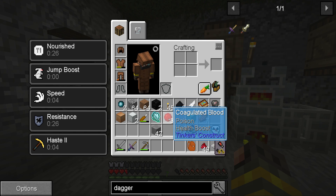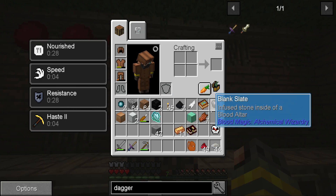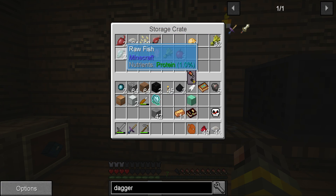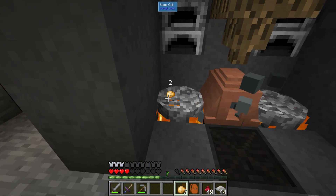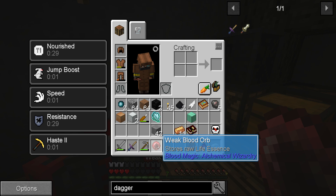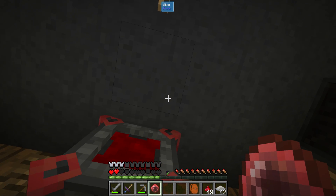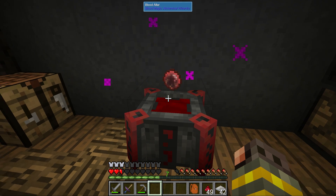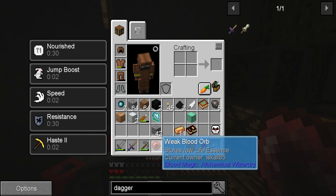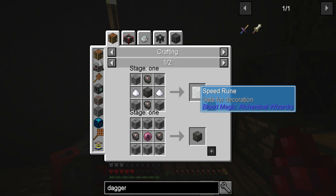So I need a bunch of rune blanks. Sixteen rotten flesh turns into blood orbs, and then these cook up to become the first orb — this is a reusable item, kind of like your Necronomicon for blood magic. I'm trying to teach this but I don't know the mod too well myself. The rest of these we can use to create food items — kind of gross, but they give a health boost. Now we have the weak blood orb. Shift right click to bind it to yourself — current owner, escalate 5.